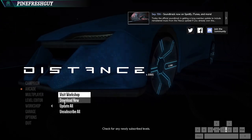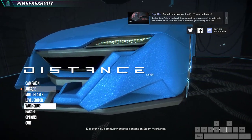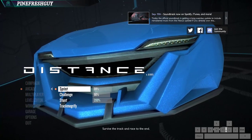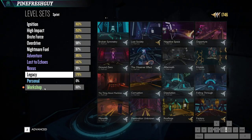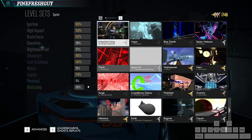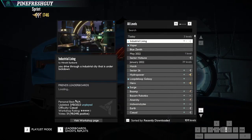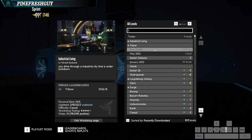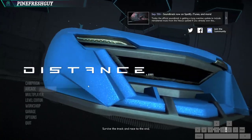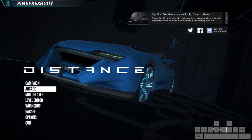And then it will basically download it into your library. It will show an orange blob where you need to go for the track. So this is arcade, then sprint, and then in the workshop - it's here at the top left. If you can't find it in this initial screen, you can go to advanced in the bottom left and search all your tracks for the track you just downloaded. Community tracks - loads of really cool ones.